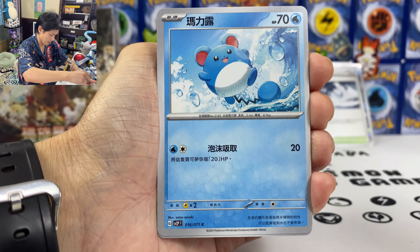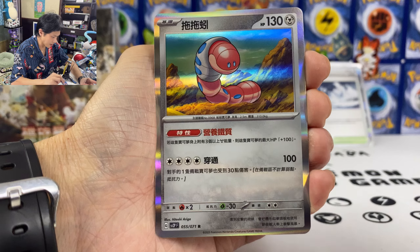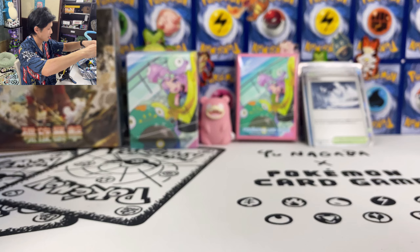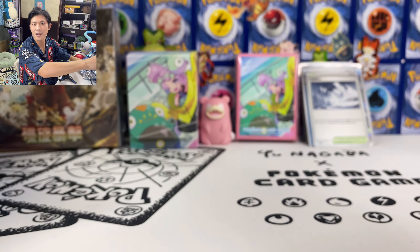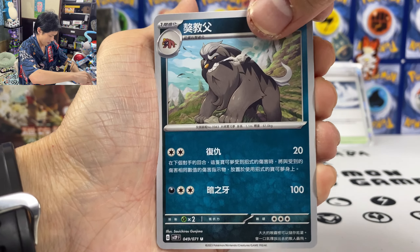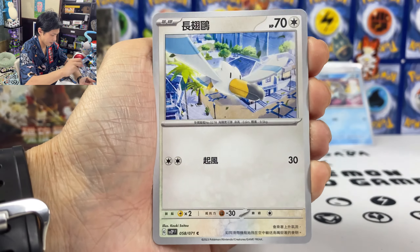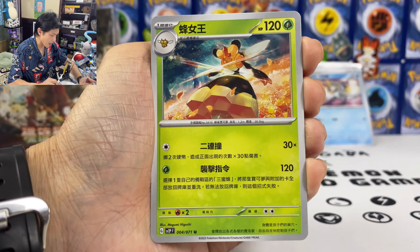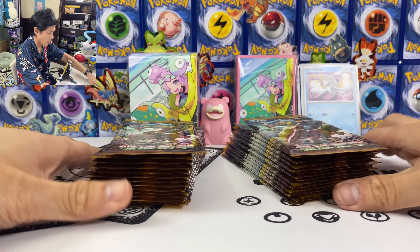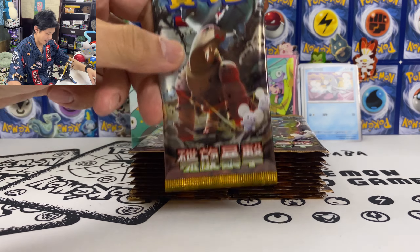We got Snow Mountain Disaster again. Mariru, Bramblin, and an Ore. We got the Worm! All right, last pack — some last pack magic. Bossed the 3G bags. Wingo. Okay, let me clean the table. We got the packs out — hopefully I can use the Iono sleeves this time.